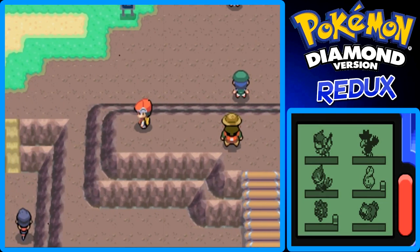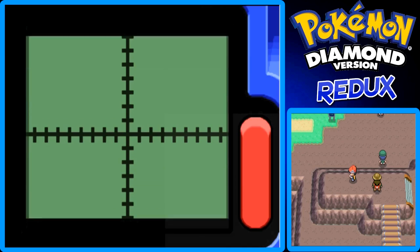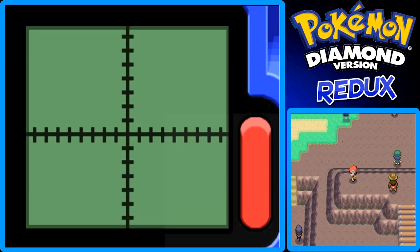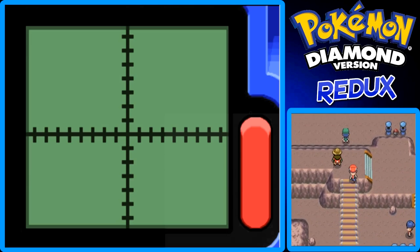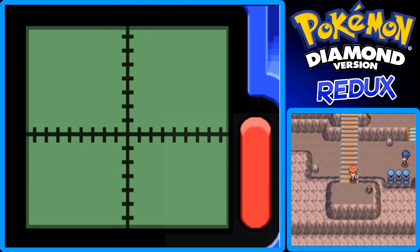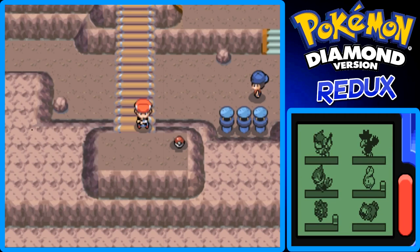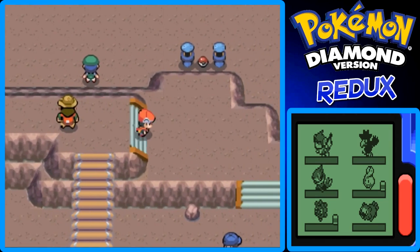In this corner right here is a Rare Candy, but I want to show off the Dowsing Machine again. The bottom screen is now in the top box. The Dowsing Machine says one, two, three steps to the left to find an item. After some trial and error navigating the step count, we find a Dire Hit — it raises the chance of a critical hit.